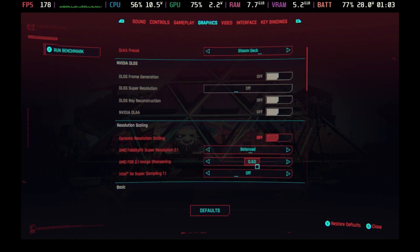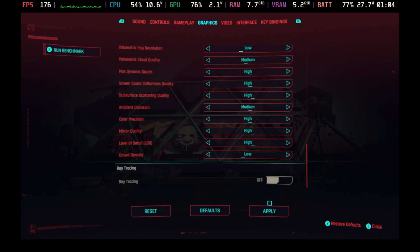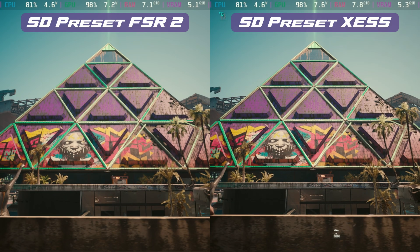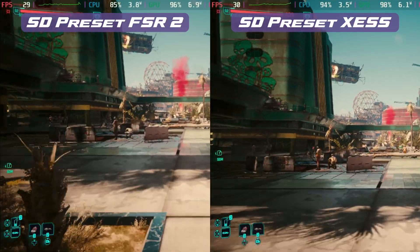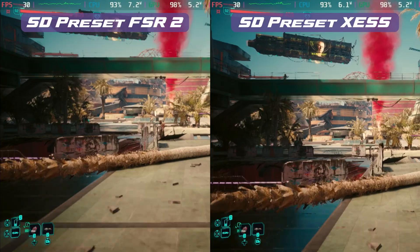Looking at the Steam Deck presets, this is why I don't recommend using the Steam Deck preset. Using the default with just motion blur turned off, I'm going to compare the FSR 2 version — which is the default — versus the XeSS version. The only change is motion blur off; the right is XeSS and the left is FSR 2. You'll notice pretty much immediately that there's a lot more graininess in the FSR 2 version — it's much more blurry. Once you start using XeSS, it becomes very apparent just how blurry the FSR 2 version actually is.